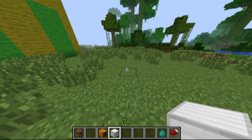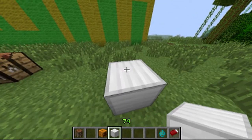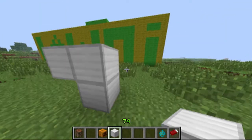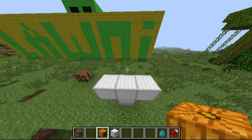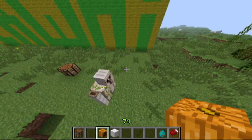You also need a pumpkin or jack-o-lantern. You need to place the iron blocks in a T shape that represents its arms and its body, and then you place a pumpkin or jack-o-lantern on top and it makes an iron golem.